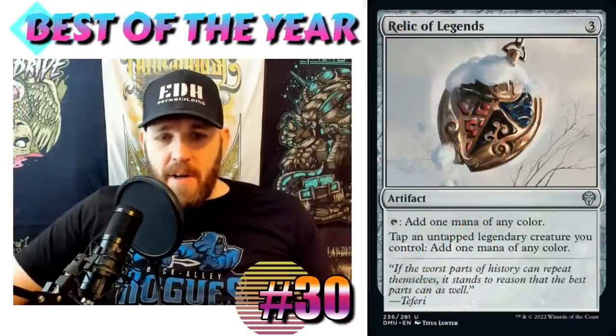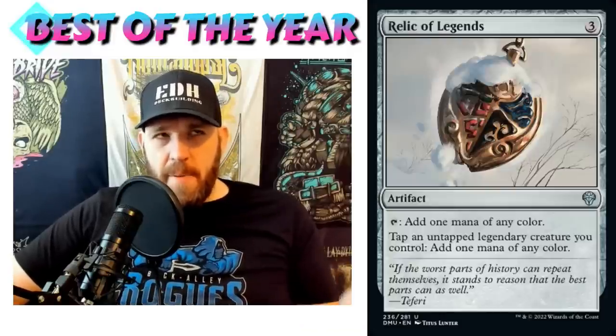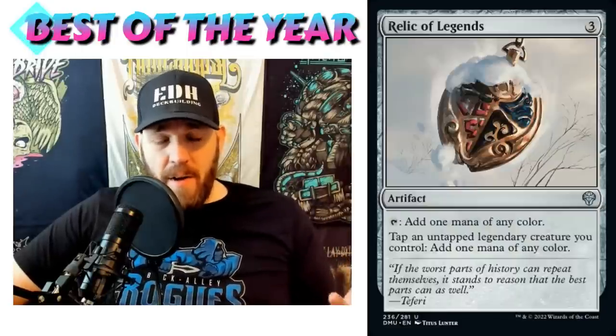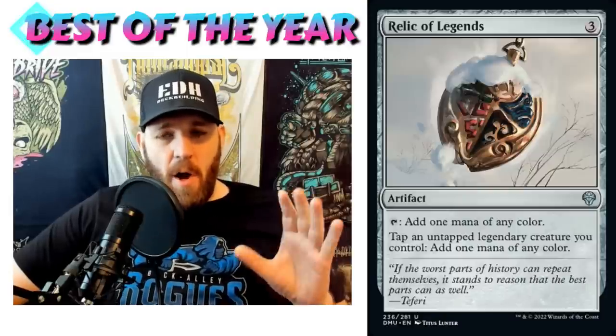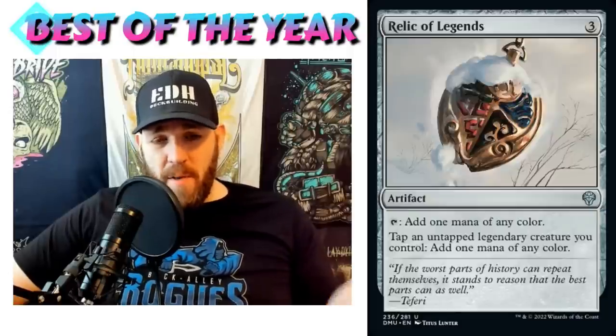Coming in at number 29: Relic of Legends. Three mana artifact — tap to add a mana of any color, or tap an untapped legendary creature you control to add one mana of any color. When it first came out in Dominaria United, I wasn't super thrilled. It is a three-mana rock, which in the format is now considered a little not-so-good, but there are still a few three-mana rocks good enough to play.